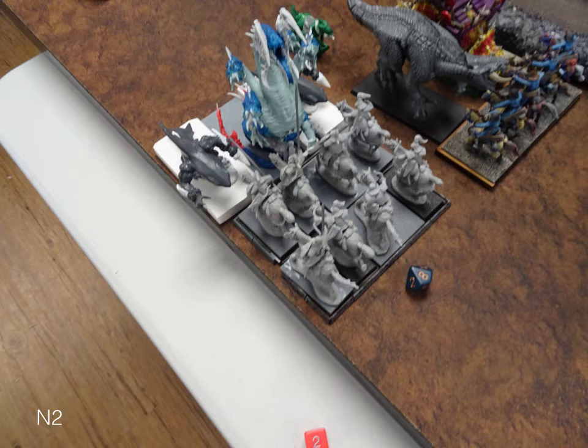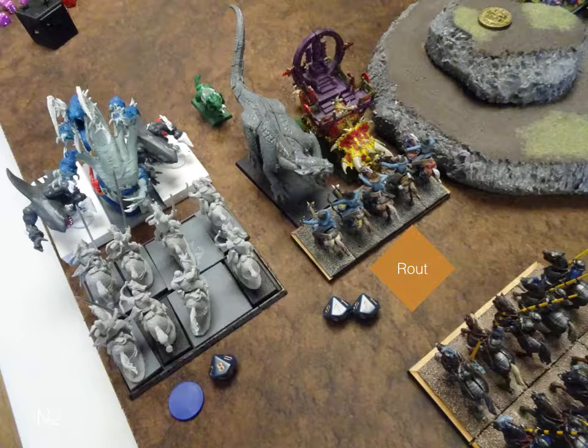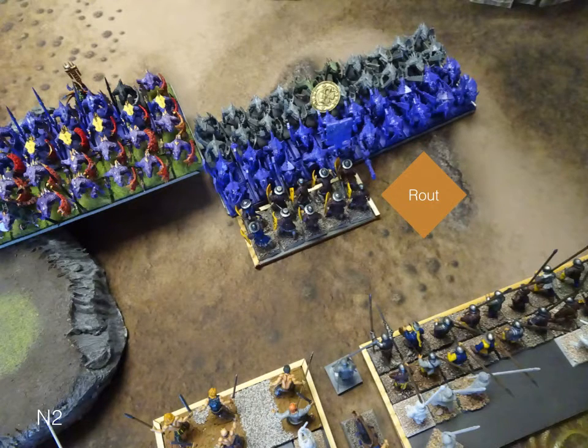In combat, the worm riders are a lot better than the mounted sergeants, but he just ends up wavering them — pretty good for me. Not surprisingly, he routes the mounted scouts, then overruns. Not surprisingly, he kills one shield wall, and also the other shield wall — that's fine.